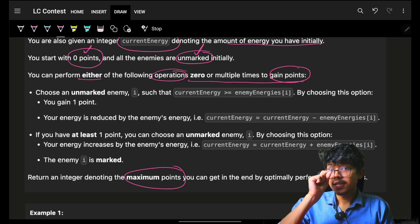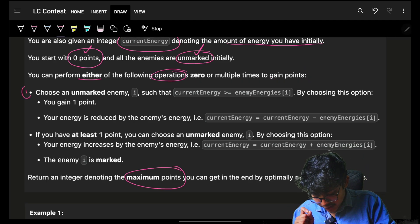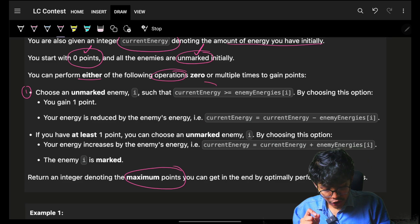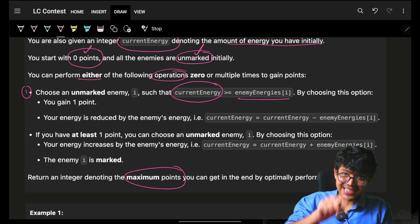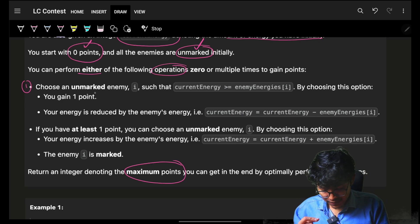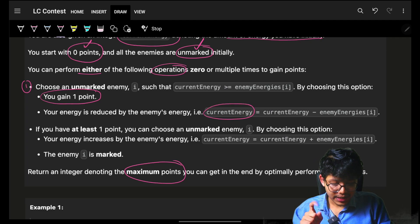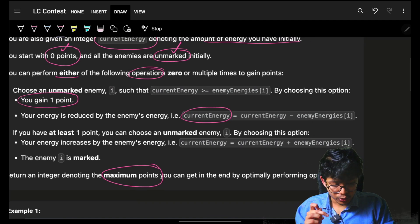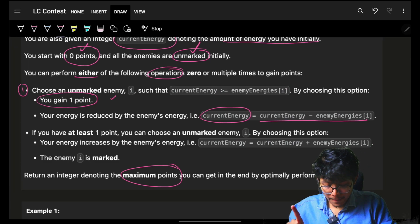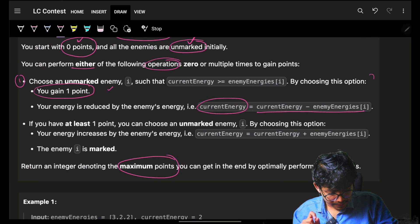Your prime aim is to gain points. The first operation: choose any unmarked enemy i such that your energy is more than or equal to that enemy's energy. As soon as you choose that enemy, you gain one point and your energy is reduced by that enemy's energy. Importantly, the enemy is NOT marked in this operation.